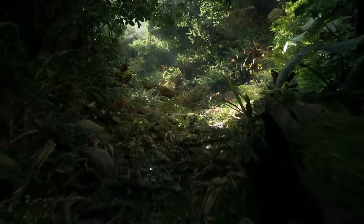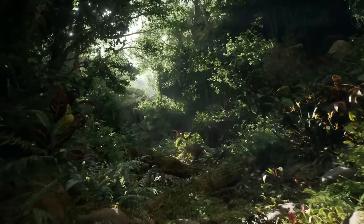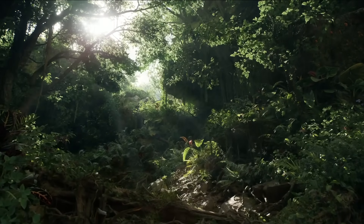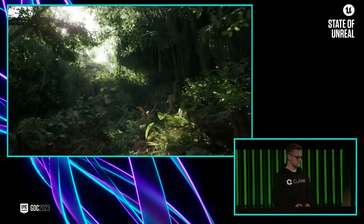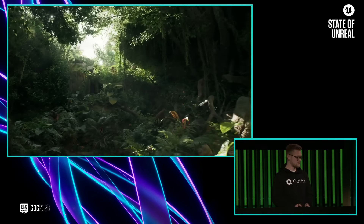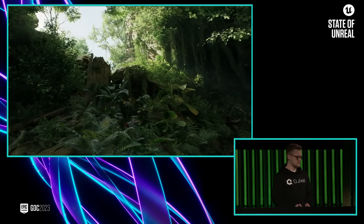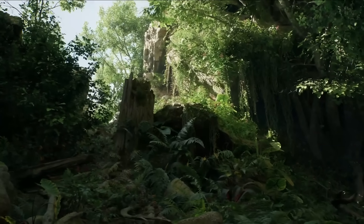Last year, we added several new features to the Engine to support foliage rendering, and the Fortnite team used those features to ship Battle Royale Chapter 4. At the same time, Jacob and the team at Quixel were experimenting with what's possible for photoreal foliage environments, as well as testing out the latest functionality that we've been building for Unreal Engine. Jacob is here with us today in the Unreal Editor.